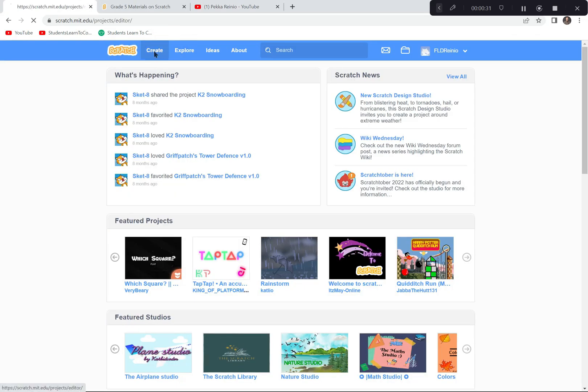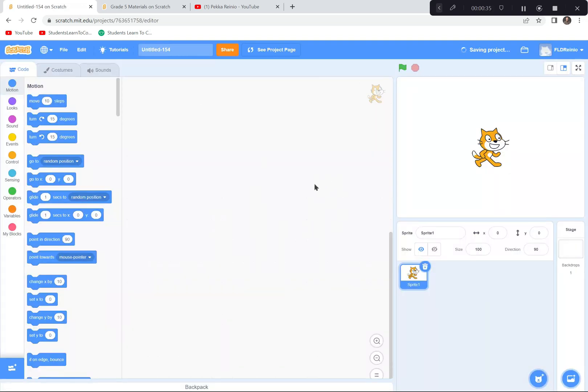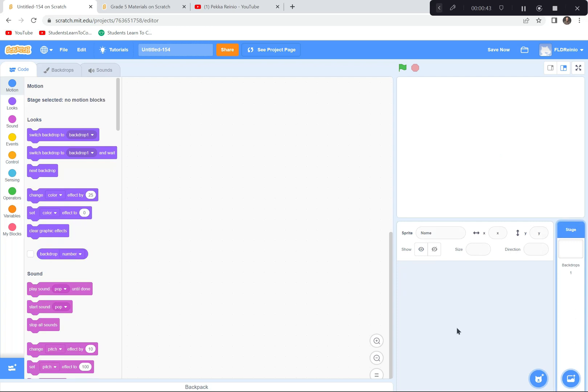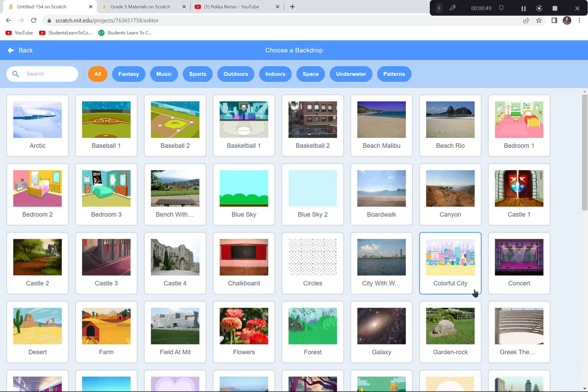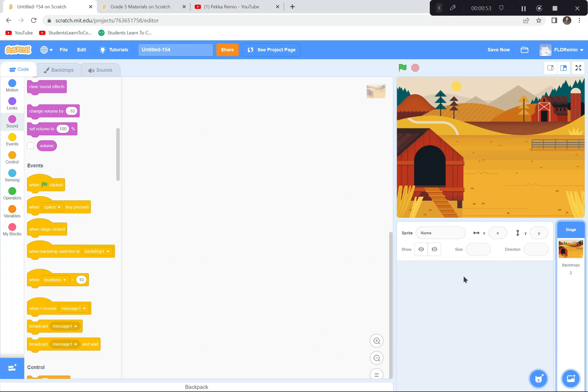We're going to go to Scratch and I'm going to click on Create because we're starting a brand new game. If a tutorial pops up you can exit it. Get rid of the cat sprite, and then get a background — something colorful, something to do with building. I like the Farm background, so that's what I'm going with.